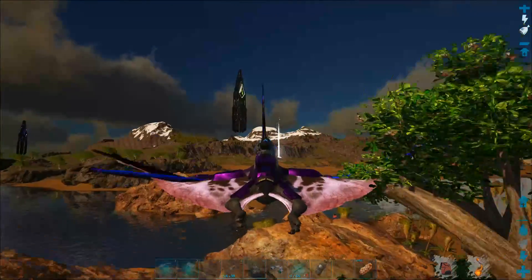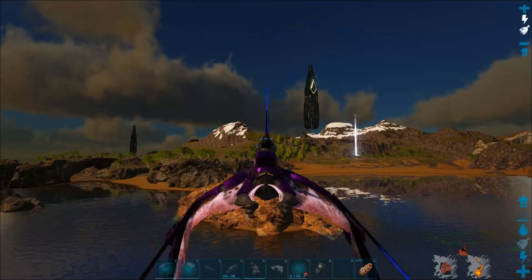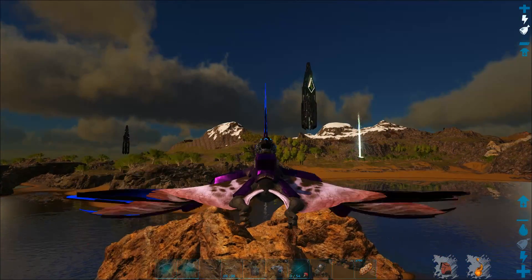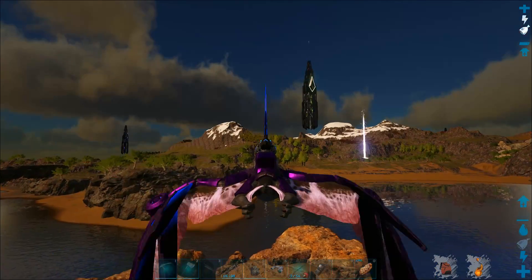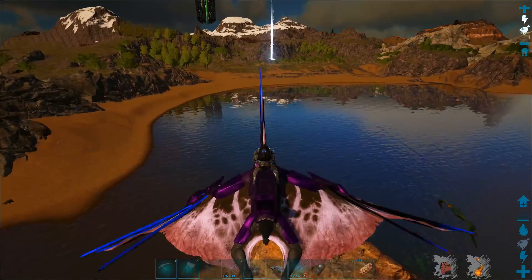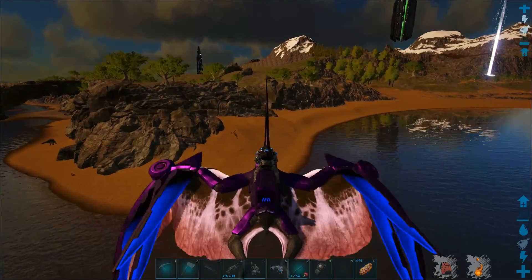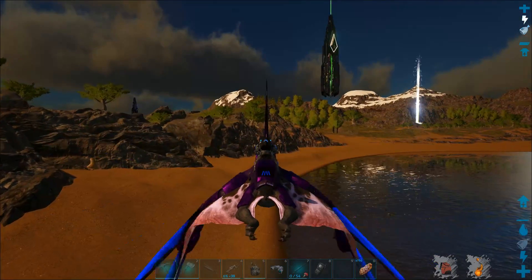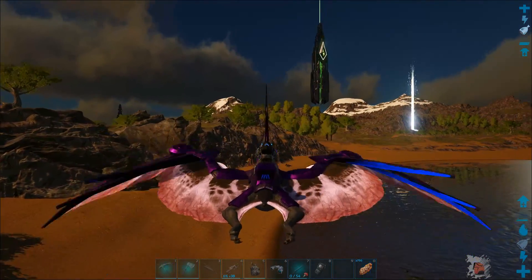With the woolly rhinos, their horns will spawn in their inventory. They won't be available just from harvesting their body - you have to collect them from the inventory. So I have to remember to do that when I kill them, and make sure I check their inventory and don't just harvest them by accident.